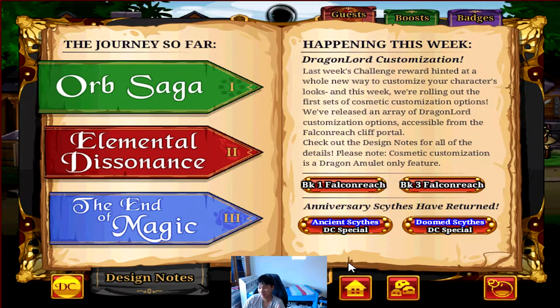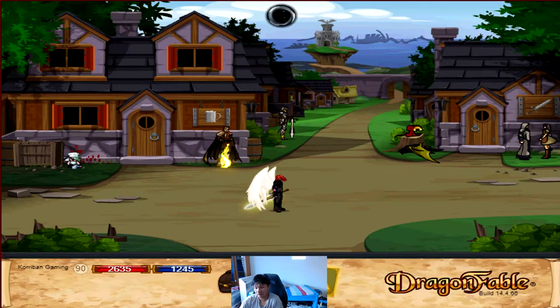So even though it's week 2 of the month, which we are supposed to get a main story release, in line with this month because we are celebrating Dragon Fable's anniversary, we have a little something different. From last week, we actually already have the new customization for Dragon Lord if you have already beaten the Inevitable Equilibrium challenge inside of the inn.